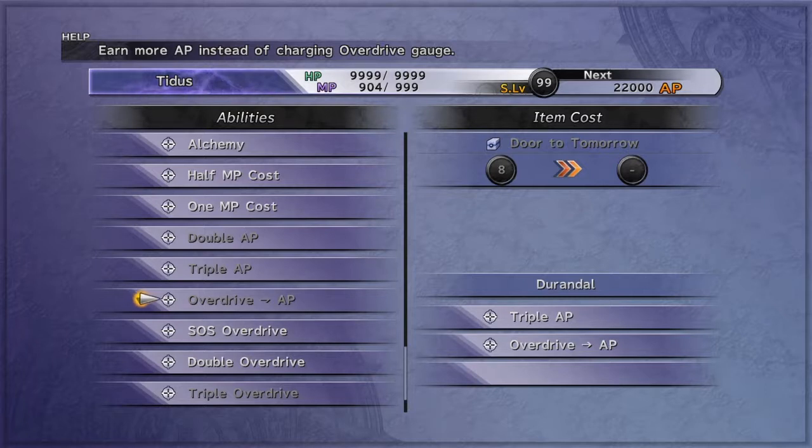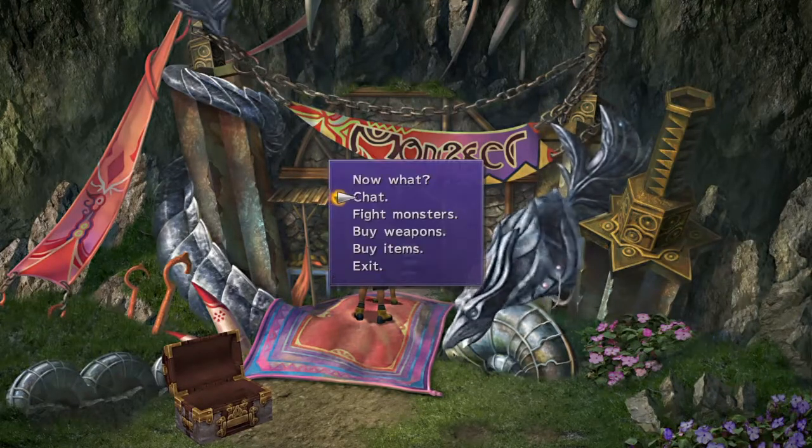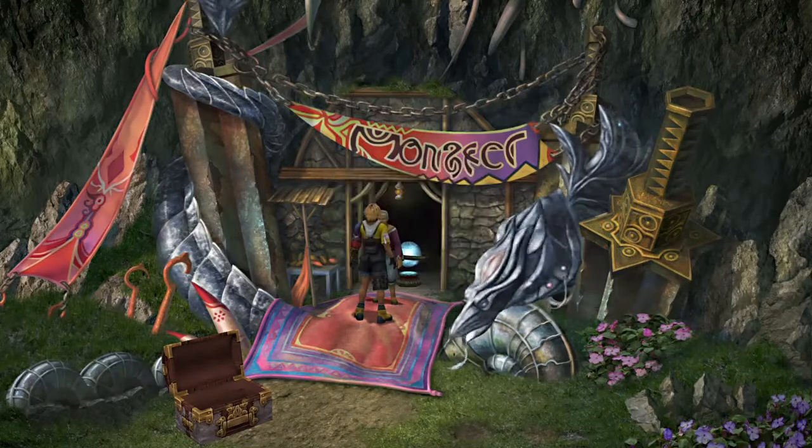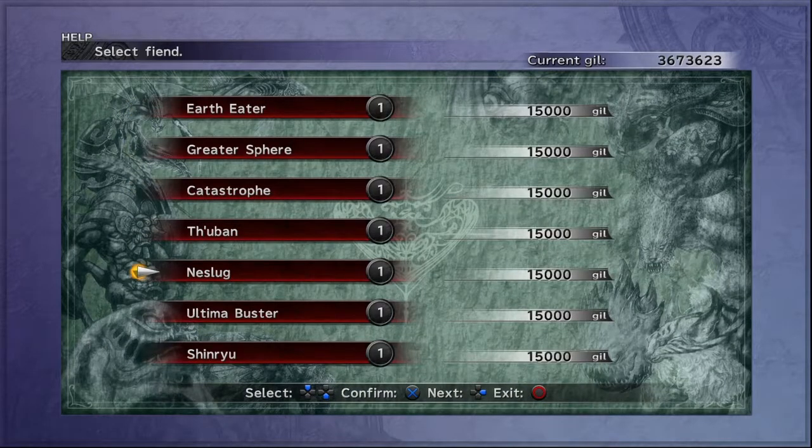Now let's look at the third and final customization we need to add to this weapon. This next part is a little more tricky: we need to get Winning Formulas. They're a little harder to get, and the reason we want them is to make Triple Overdrive. You can get 99 of them by unlocking Neslug. Neslug can be unlocked if you capture at least one of every monster in every area — just one. If you unlock Neslug, you automatically get 99 Winning Formulas. But if you don't have them, we have to go the hardest route possible, and that's bribing.